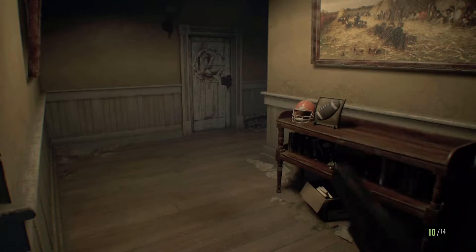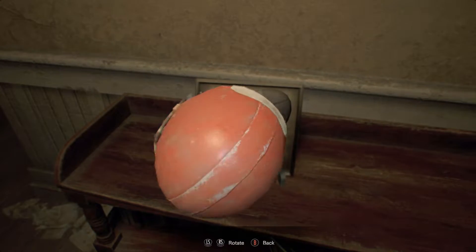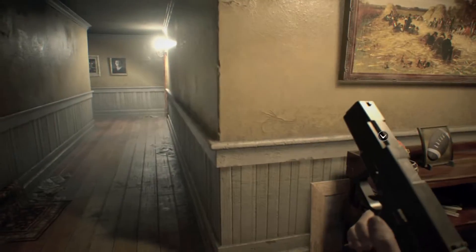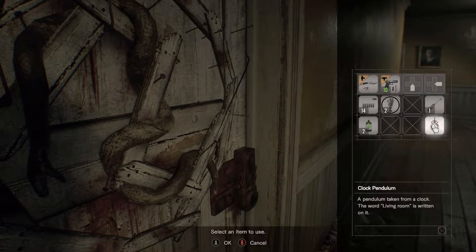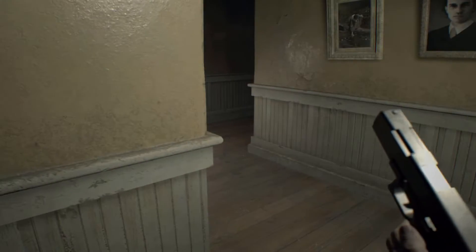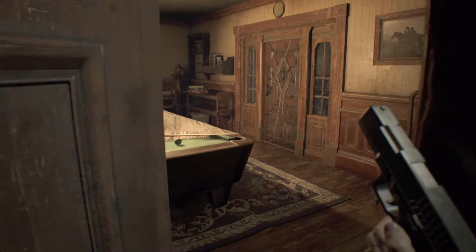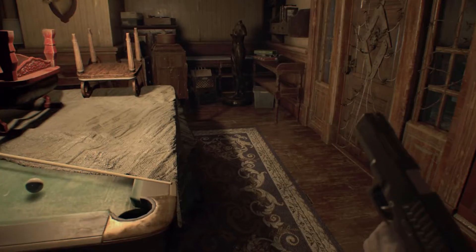Grandma's room — all right, we're in the hallway. Football helmet — maybe it's daddy's hobby. We obviously need a key; can't use that. Can use the pendulum there. All right, what's in here? Okay, we're in the recreation room.